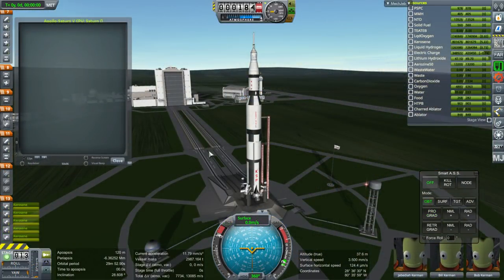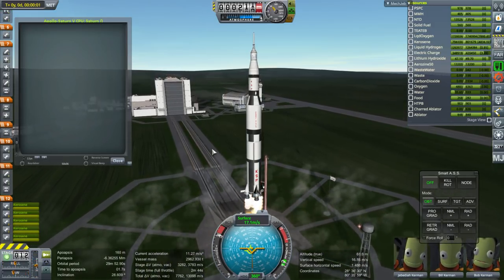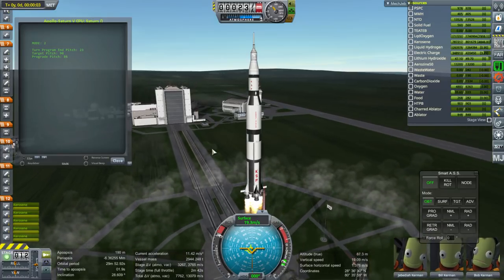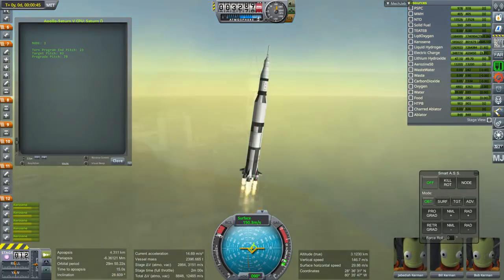This is the Saturn V from FASA, very important for simulating Apollo missions. It got off the ground a little bit faster than I thought it would — it seemed to get a bit of a jump at the start there, but otherwise good to go.